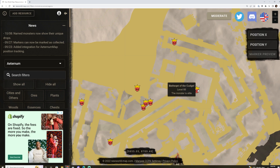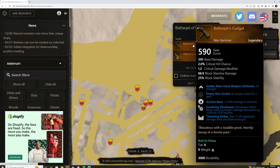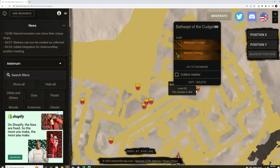Over on the other side we have Betheket of the Cudgel. This guy drops an amazing hammer — I would highly recommend farming this if you're a DPS person looking for a good DPS hammer for ancients, because this thing has Ancient Bane, Sundering Shockwave, and Thwarting Strikes. It probably is not quite as good now because mobs can block your Sundering Shockwave, but it's still an amazing hammer. He also drops the Warrior's Energy Earring, which has Nimble, Refreshing Toast, and Evasion on it — also not a bad piece. Definitely worth coming to farm.